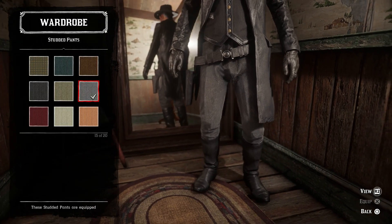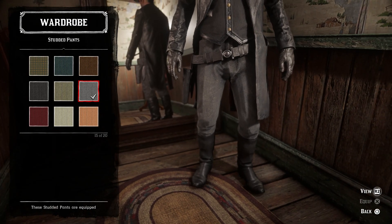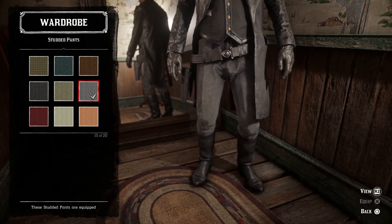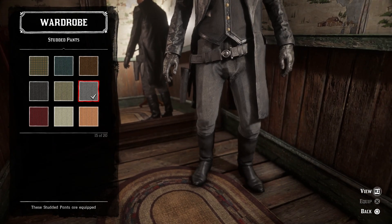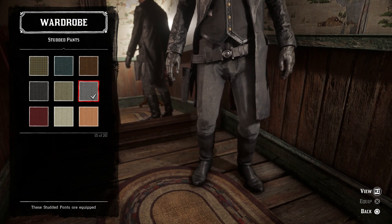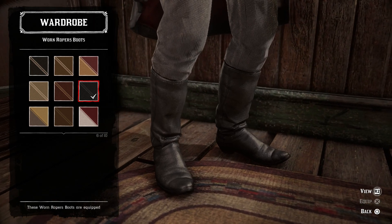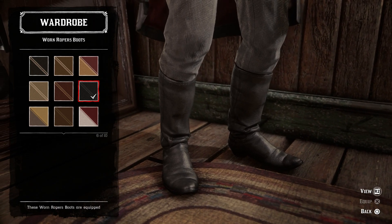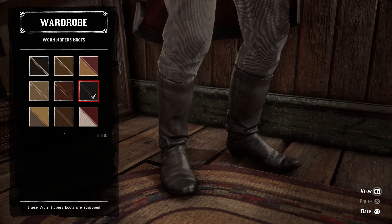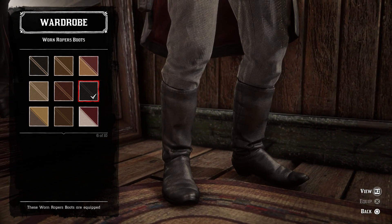For the pants, the dark gray variant of the studded pants is what I went with — he's wearing gray pants in the movie. I almost went with the clerk pants but they looked weird with the outfit. The studded pants look better because his appear to have some light texturing or striping on them in the movie. For the boots, the clean black variant of the Warren Roper's boots on the outside of the pants matches the best, as he's just wearing plain black clean cowboy boots in the movie.